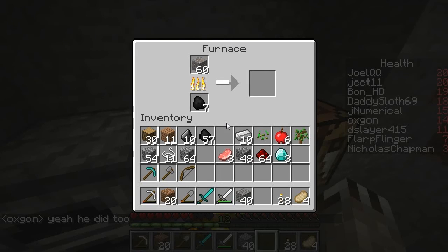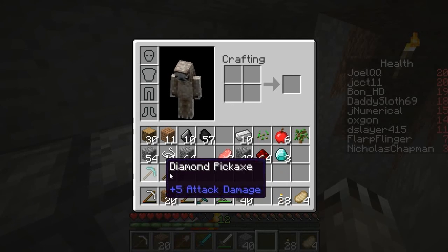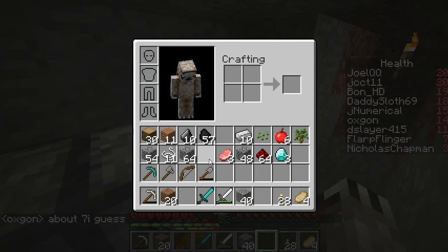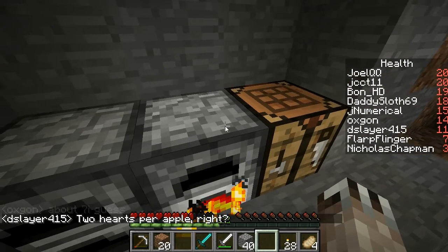Alright, I got my iron going — at 60 iron, so I'm going to be able to make full iron armor. I'll get good iron tools for all these other ones I don't already have. I'm making pistons and then buckets. I'm going to need a lava bucket and a water bucket — so just to update you guys on what my strategy is.